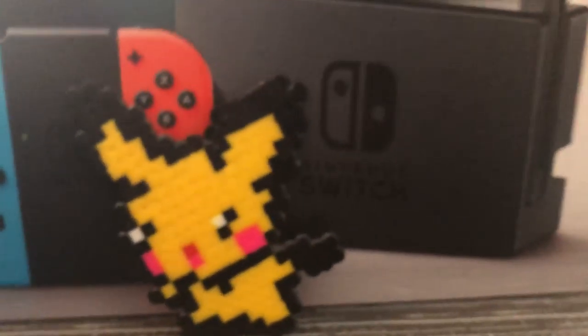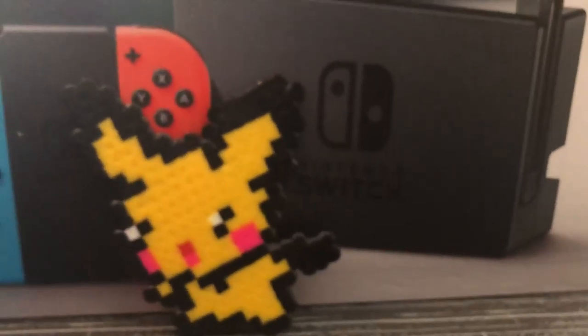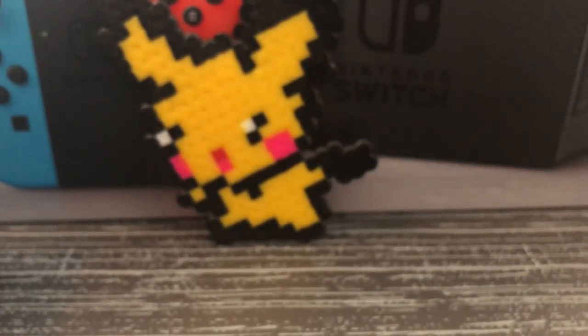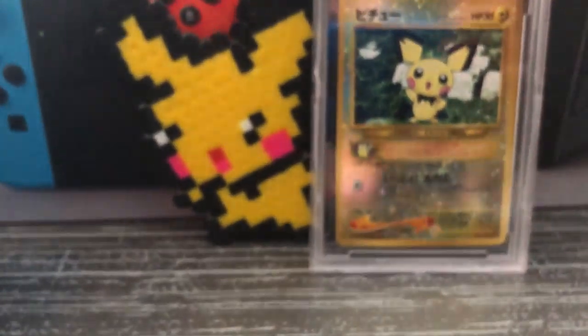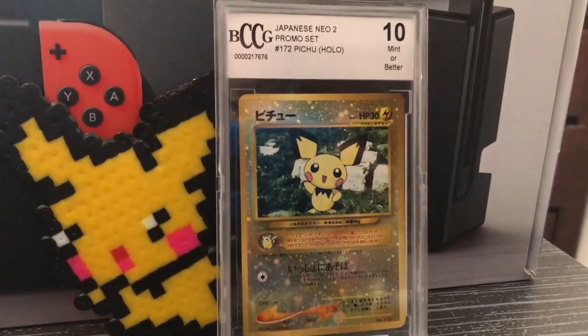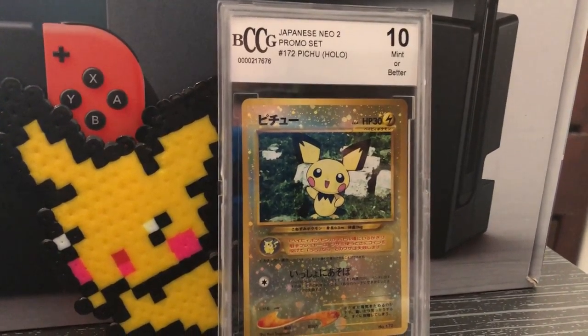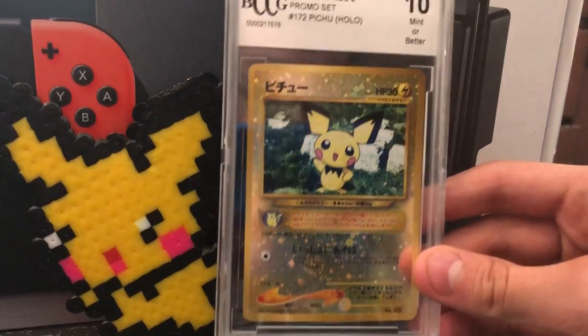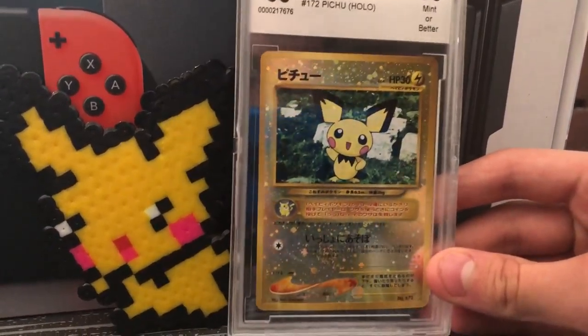Wait — I fixed the camera. Yay. Before we go to those, let's go to this real quick because I only have two — I'll just show one for now. I have a PSA 10. Sorry about the quality right now. I'm trying to move the camera. I've got a PSA 10 Pichu promo. Pichu is my favorite Pokemon, just in case you didn't know, and he's in Super Smash Brothers.